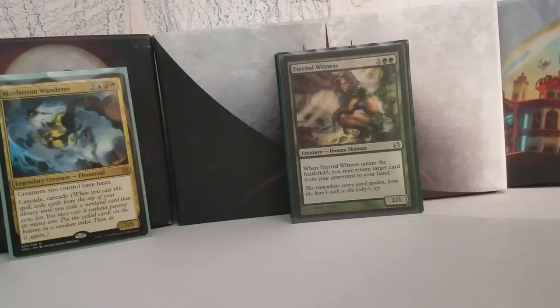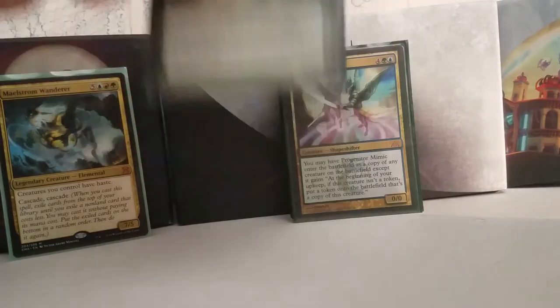Eternal Witness gets stuff out of your graveyard. This really doesn't get abused very much unless maybe with Species Gorger, but Eternal Witness is Eternal Witness — you don't want to be caught without it. Progenitor Mimic is another clone — enter the battlefield as a copy of any creature in play, and at the beginning of your upkeep, if this creature isn't a token, put a token onto the battlefield that's a copy. If you run this as a Progenitor Mimic copying a Blightsteel Colossus or an Avenger of Zendikar, it just creates a clock for your opponents. As soon as you get up enough power to swing at all of them and get through, you win — so it's something they have to deal with.